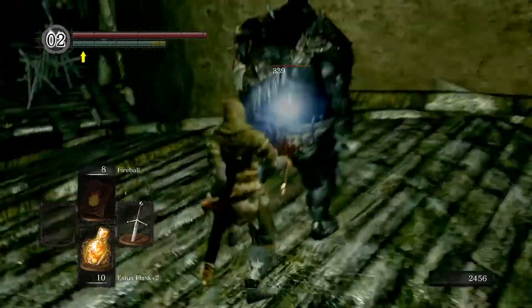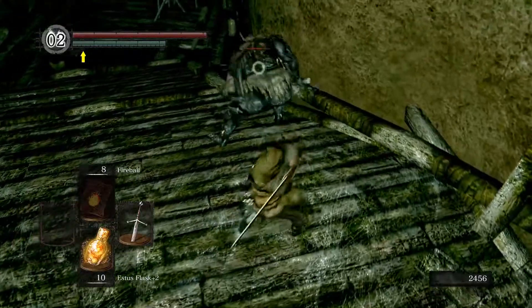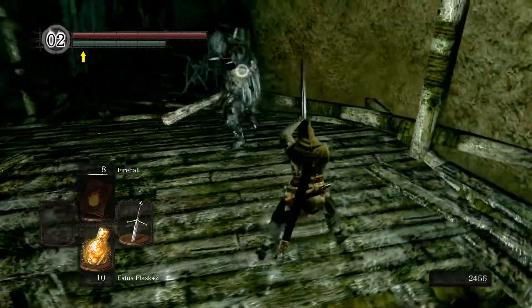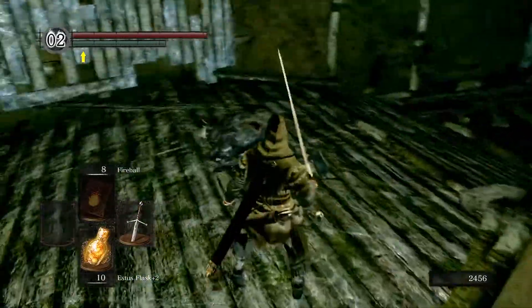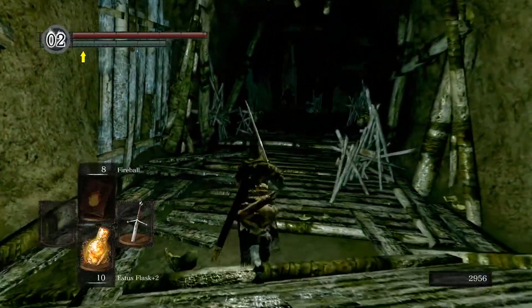Let's get a little backstab going. They're pretty strong, but we have a plus five claymore so they're not too bad. They also have a roar that's supposed to be intimidating, but when they're doing that you can just backstab them — they're completely vulnerable. 500 souls each, not too shabby.